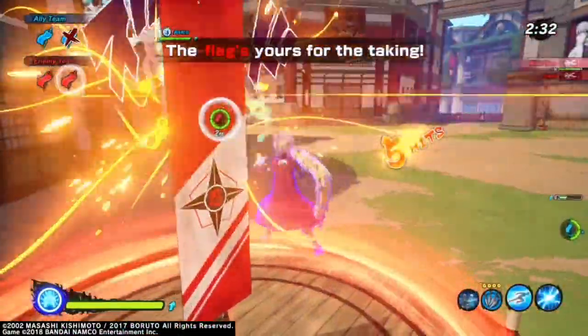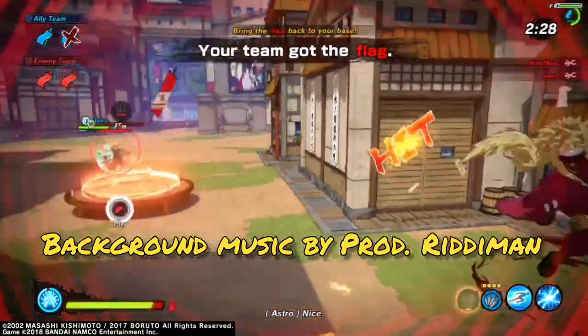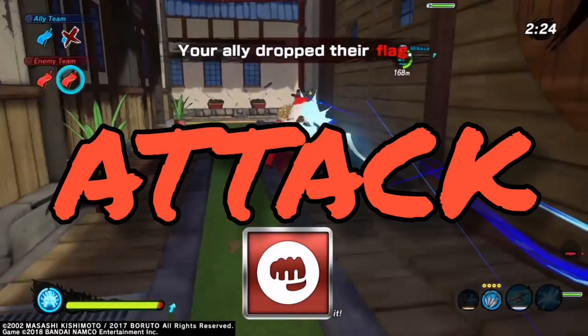Today we're going to be doing two builds for each class — one for running the flag and one for defending the flag. Let's start with the attack types because they're probably the best class in flag battles.